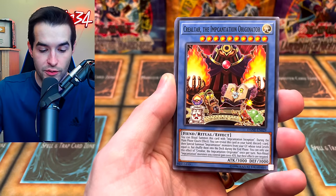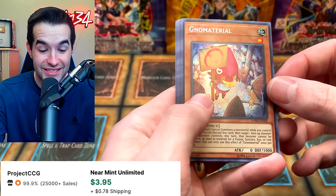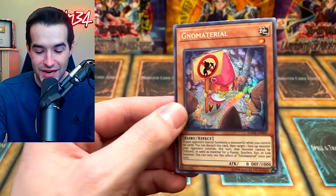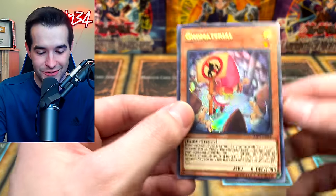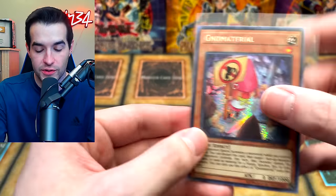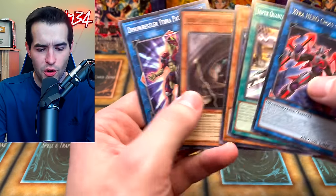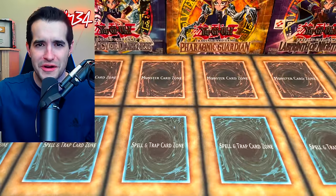We've got the Assault Mode at zero. So we're looking for any secret or ultra to open another legacy pack. Another secret! Gnome Material — I love this card, it's so cool. It sounds like Gnome Material but it's Gnome Material. Three secrets already — that is pretty crazy. No ultras, three secrets and no ultras. Pretty weird.